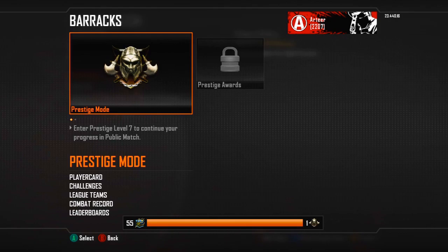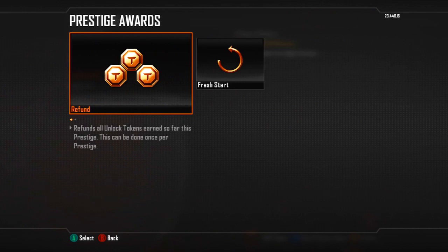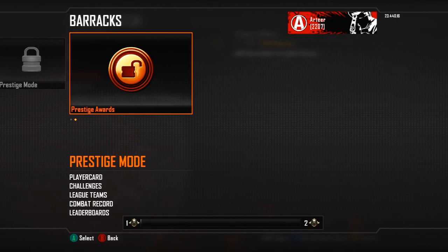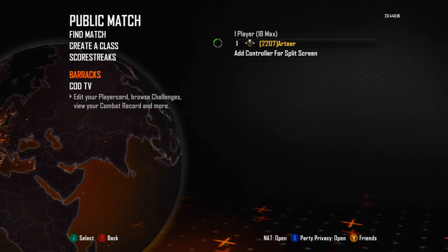With that said, let's just prestige already. Enter prestige. I already have 10 classes, so I'm not sure if I can buy another one — and no, I can't. I'm not going to use this point; the max is 10 classes. That's what somebody asked me in the last video and I told them they'd find out in this one — so there you go, 10 classes is the max. Hopefully you've enjoyed the video and I'll catch some of you next time. Take it easy.